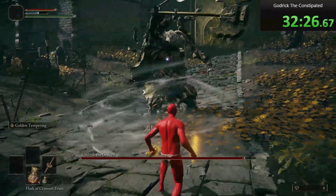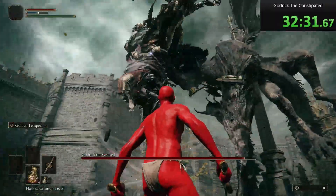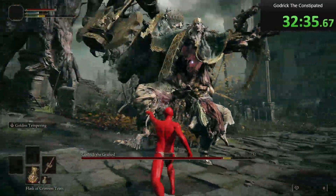He also has a tornado attack where after three whirlwinds he's gonna stomp the floor and then roll, and then he's either gonna jump into a swing or throw whirlwinds at you.